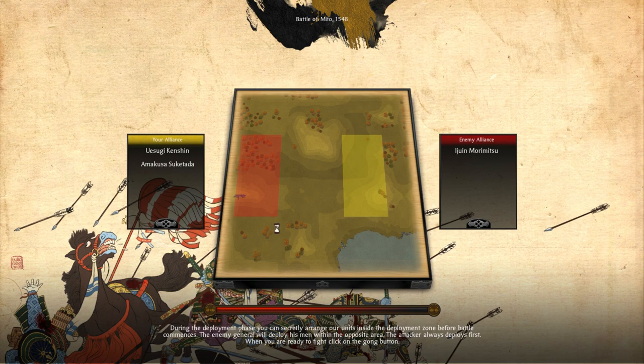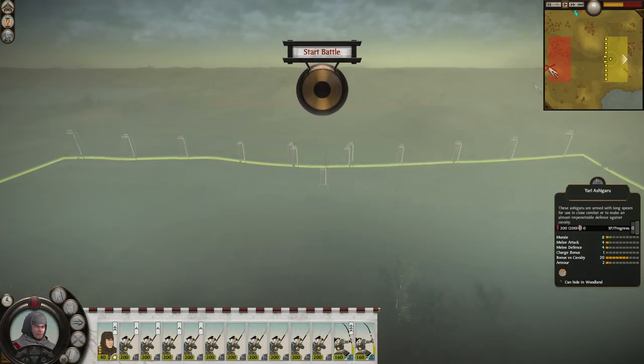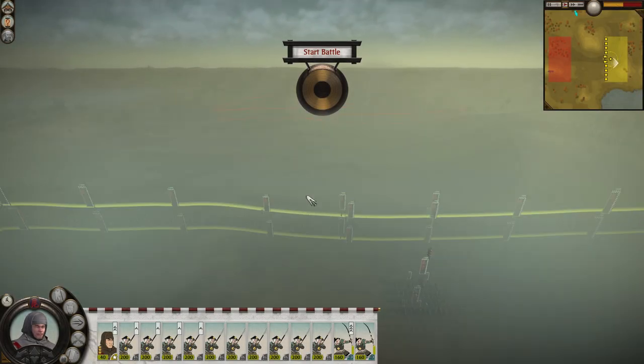I didn't actually count their Yari Ashigaru compared to mine — I think we've got more. I think fog of war might be a good idea here. As much as I actually want to see what's going on, it's probably a good call since they do have the ranged advantage. Our reinforcements are coming from the flank, not from behind — that's good, otherwise they might have just died.